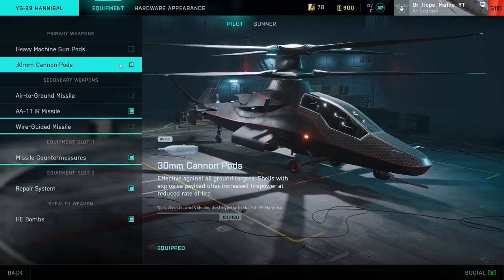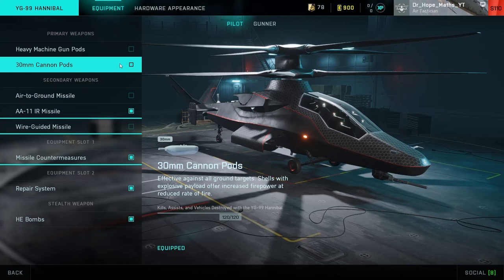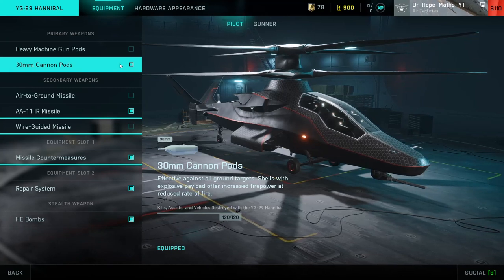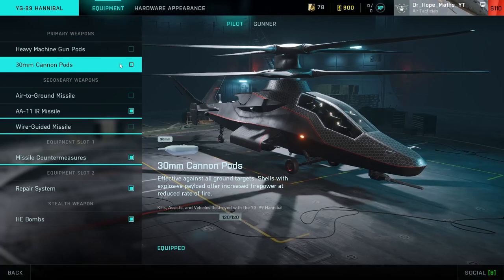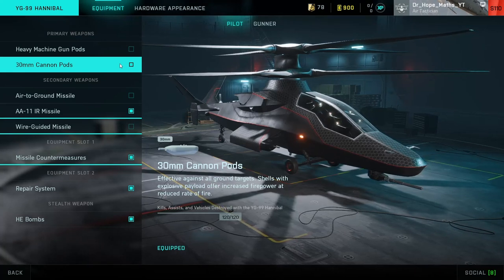For the primary weapon, most people take the 30mm cannon pods because it is very effective at killing infantry and is fairly effective at killing armour and aircraft as well. You can also fire it for ages before it overheats.